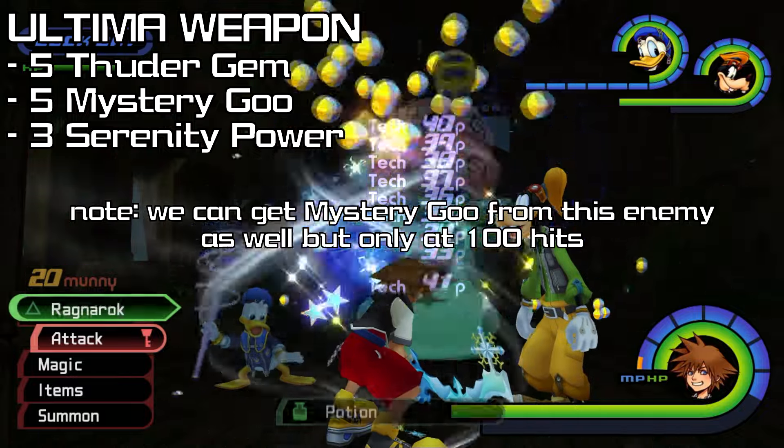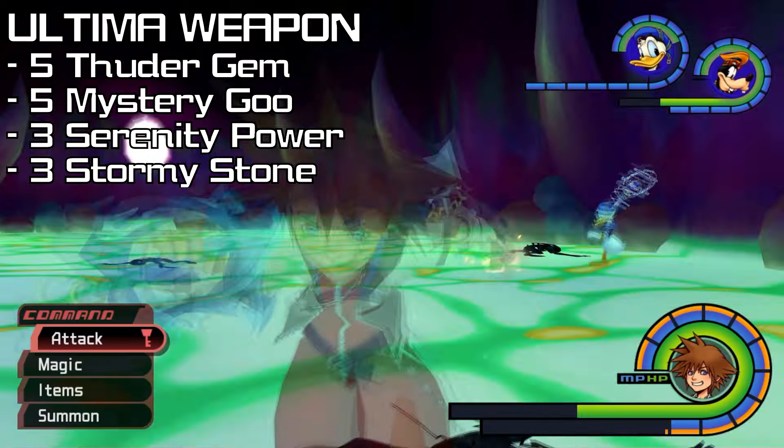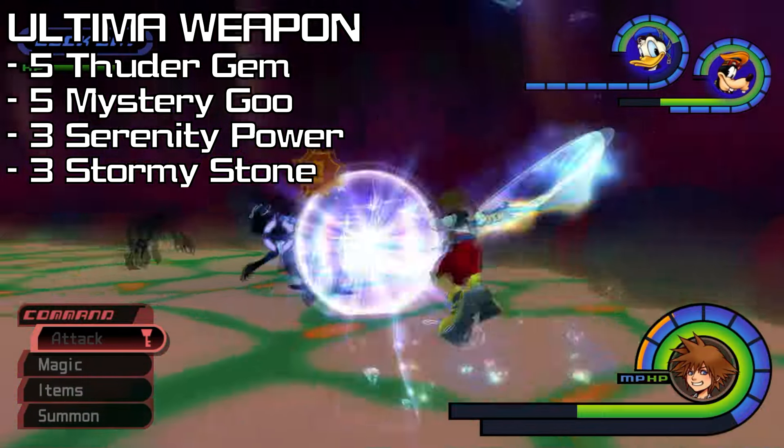And they stack, so we could get 7 drops in one try. Next is 3 Stormy Stone, which can be collected from Neo Shadows in linked worlds at End of the World. Ars Arcanum the whole time, and you win!